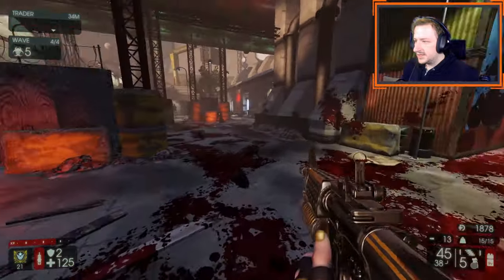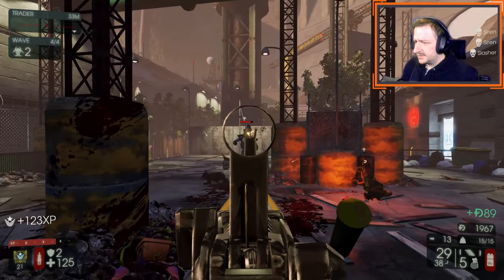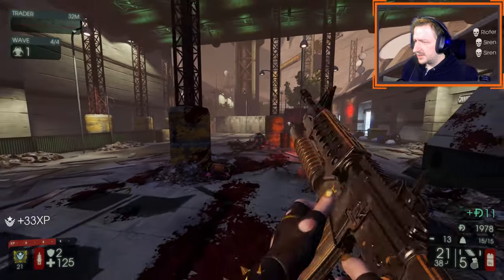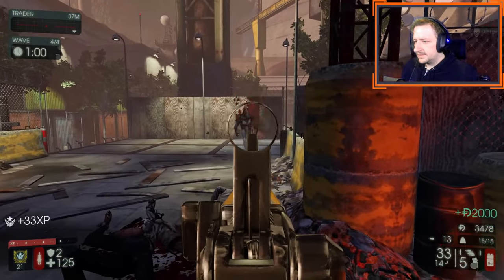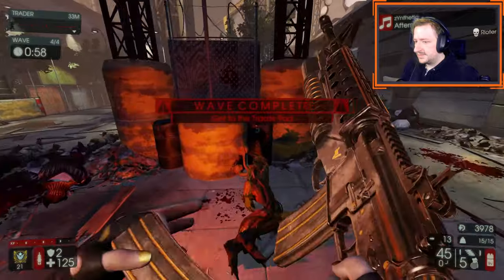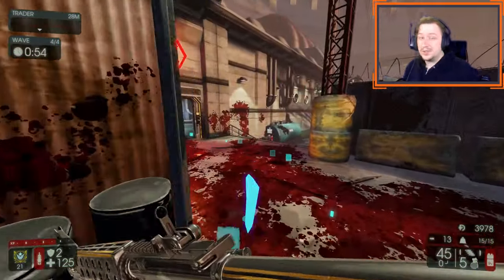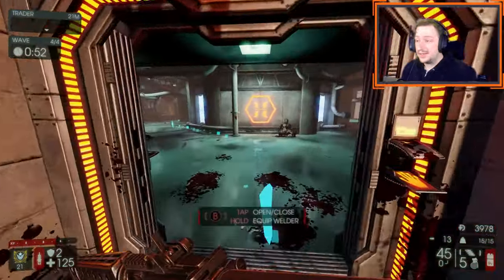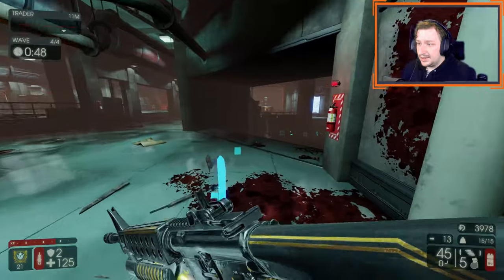Looks like we took care of this. Luckily we didn't get any full-sized Flesh Pounds, which is a little bit weird — we got Quarter Pounds but no full-sized ones. I'm going to keep this same loadout for boss wave, although like I said you could switch over to the medic 501 assault rifle so you could heal yourself with healing grenades. That is useful.